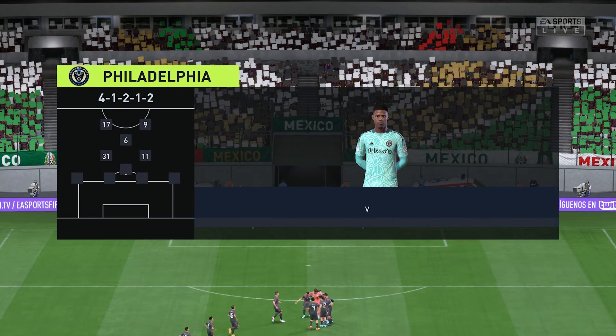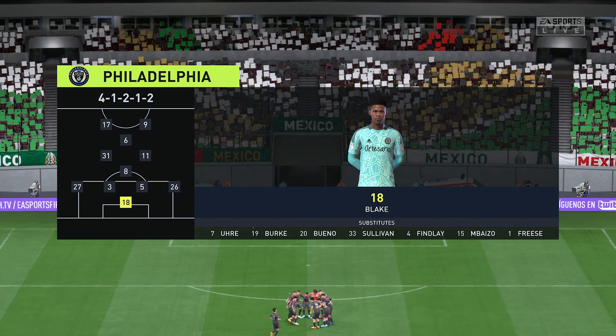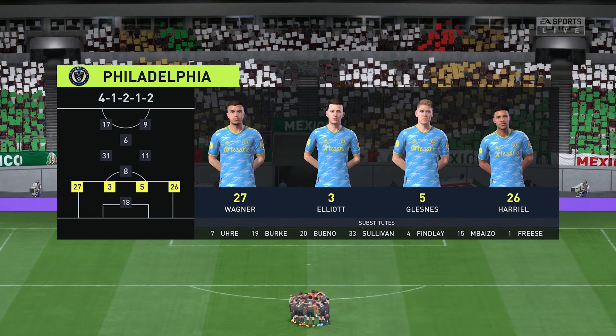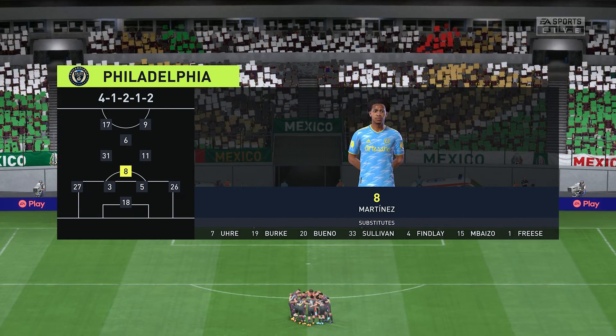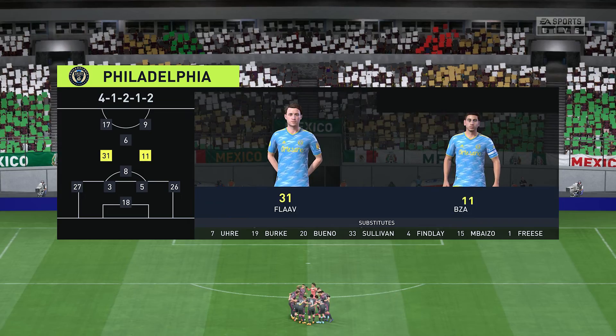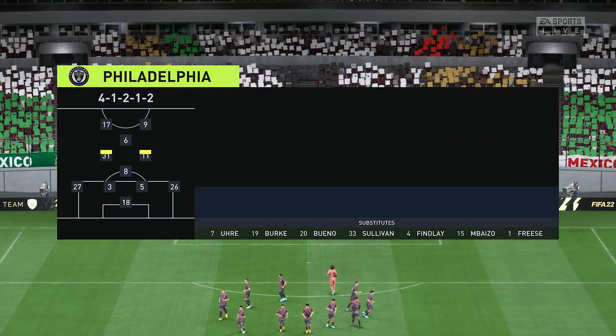Let's have a look at the initial eleven for the visitors. The two central midfield players need to have a different skill set. The holding midfield player has to be good defensively, whereas the player at the top of the diamond has to be expansive with his passing and be the team's creative spark.